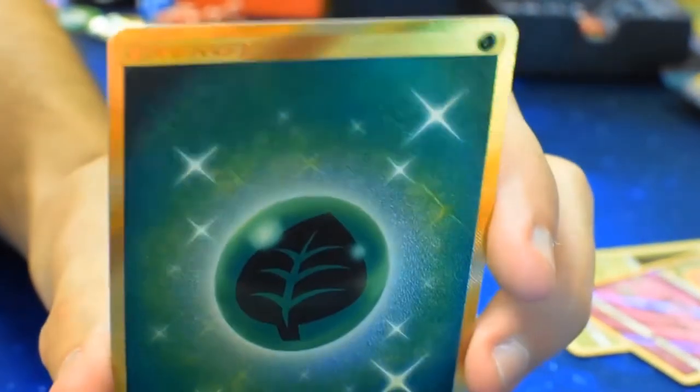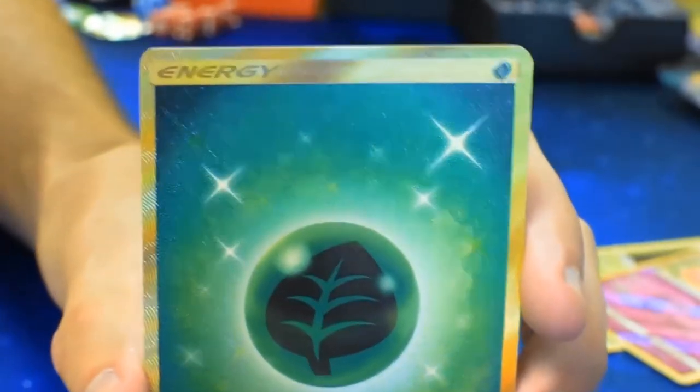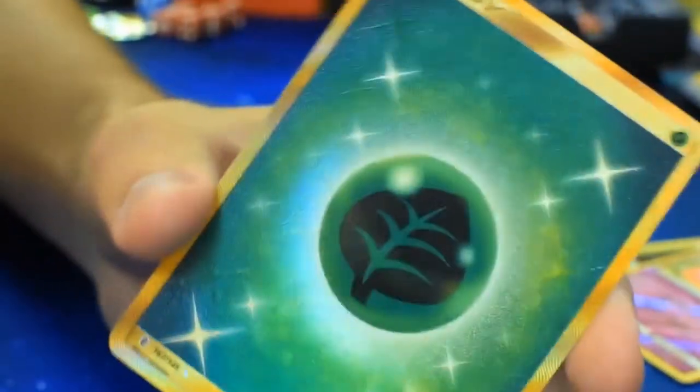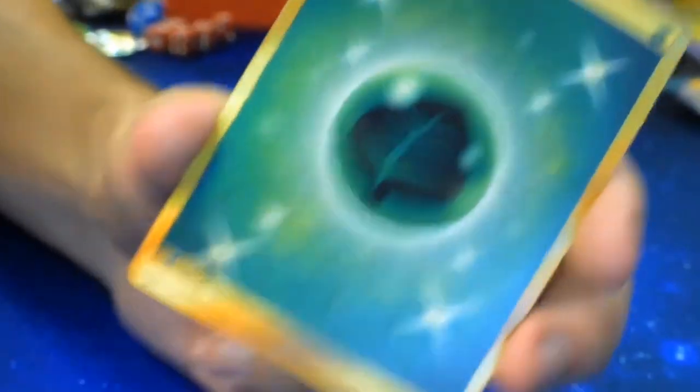This is one of my first Secret Rares I've opened. Sorry about the glare. My heart is racing, my hands are shaking. That's awesome — the texture on it looks so good. Adam is putting it in a sleeve and a top loader right now. Just one moment while Adam sleeves and top loads that Secret Rare Grass Energy.